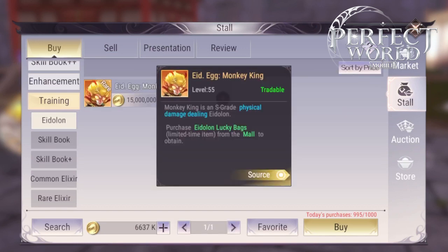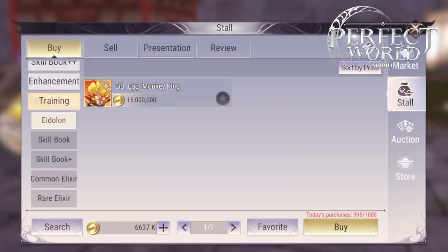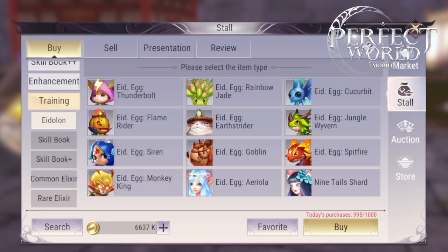The Monkey King is my favorite pet. Its stun is amazing — AoE stun for 3 seconds. Its other two skills also debuff you, making you do less damage.